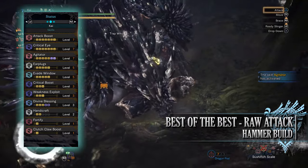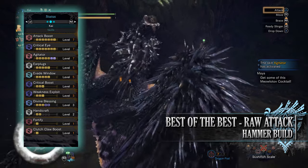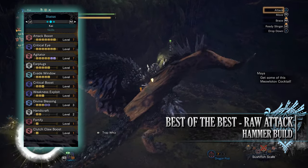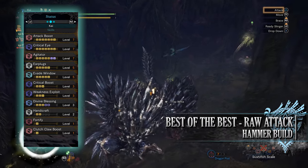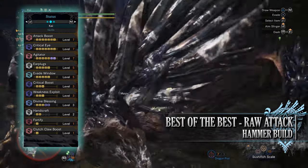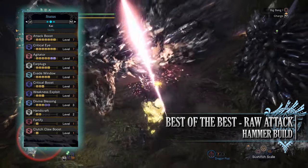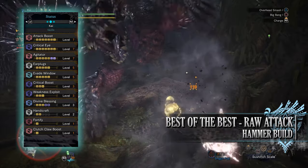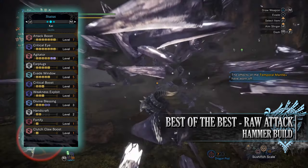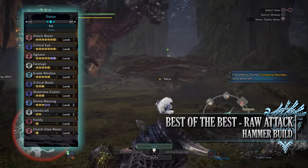You'll have Earplugs at level 5 — this is an optional skill granted via the Earplugs Charm, a quality of life skill that allows us to ignore all monster roars. I find Earplugs very useful when it comes to the hammer as it stops you from being knocked out of your power stance or being knocked off a monster when it's roaring and you're performing clutch claw attacks. However you can swap this out to increase your defence with a defensive skill or increase your offence by taking an offensive skill like Peak Performance. Next up is Evade Window at level 5, a skill that increases the invulnerability frames when we perform dodges and evades, ultimately allowing us to roll through monster attacks without getting hit. You'll also have Critical Boost at level 3, a skill that grants bonus damage when our attacks crit a monster — however this bonus damage is only applied to the raw portion of an attack, not the elemental portion.